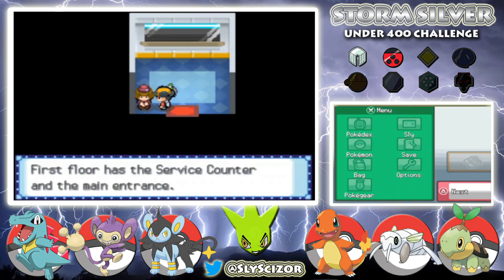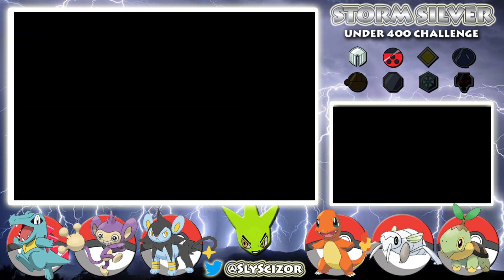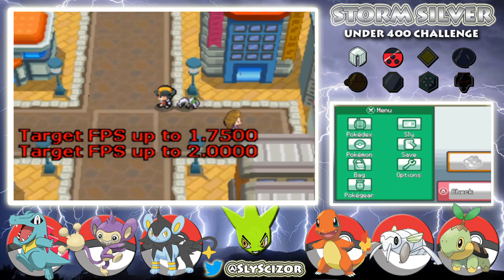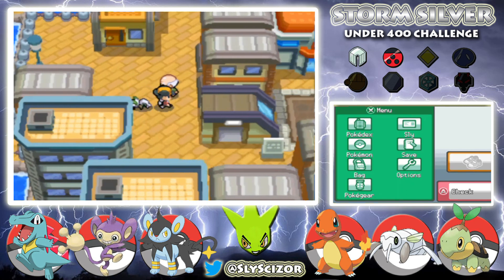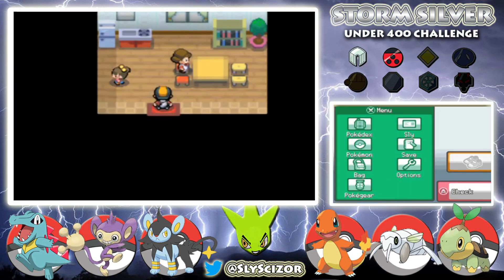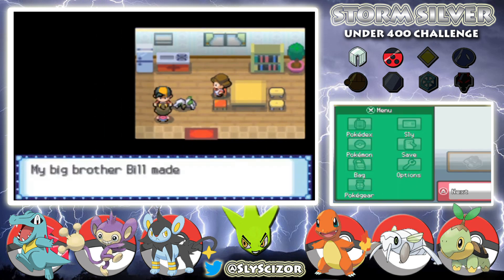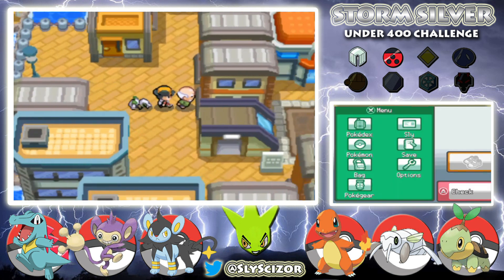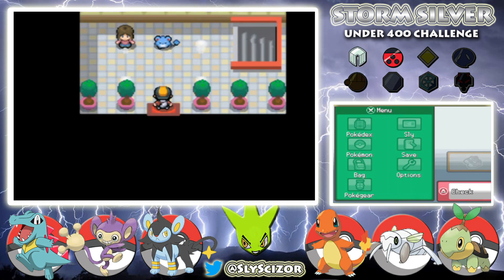Back on the first floor, let's see what else is going on outside. We've got the Game Corner, and in this building we've got Bill's mom and his sister — they don't do anything right now. Let's head underground and see what's going on.